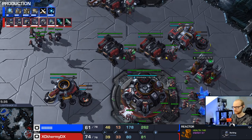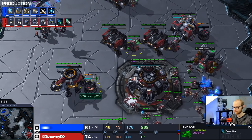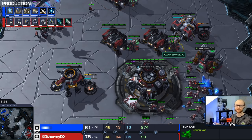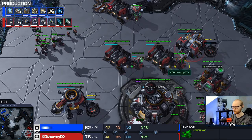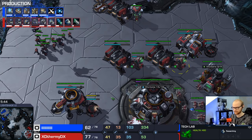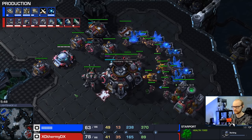Let me teach you one important thing about the order of upgrades. You should always make the reactors on the factory and starport before combat shields. Combat shield finishes really fast and you don't actually need it that fast - by the time you move across with medivacs your combat shields will still be done. Your priorities are always: plus-one attack, stim, then reactors on these buildings, then combat shields. Delaying your reactor for combat shields could actually delay your push by 15 seconds, which is obviously a big deal.